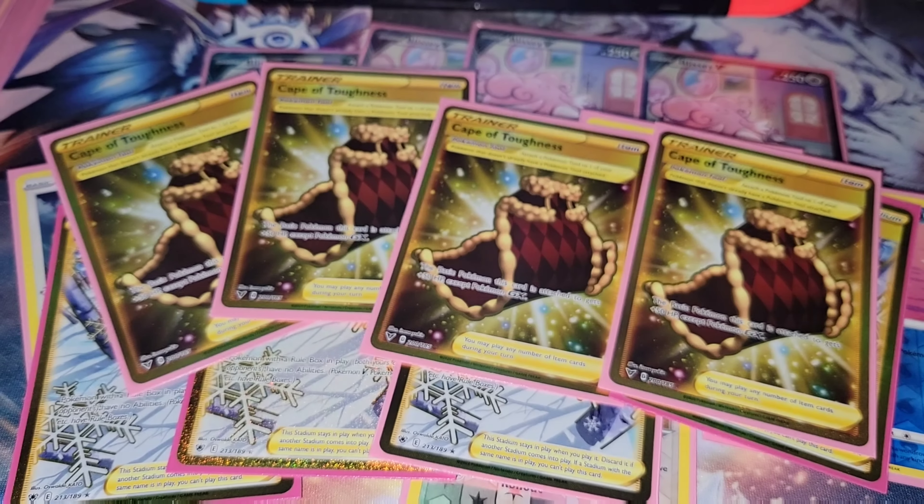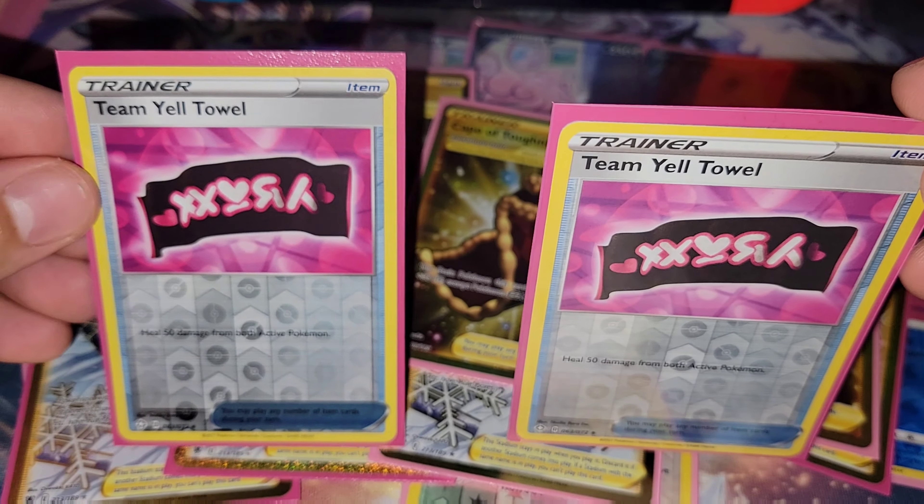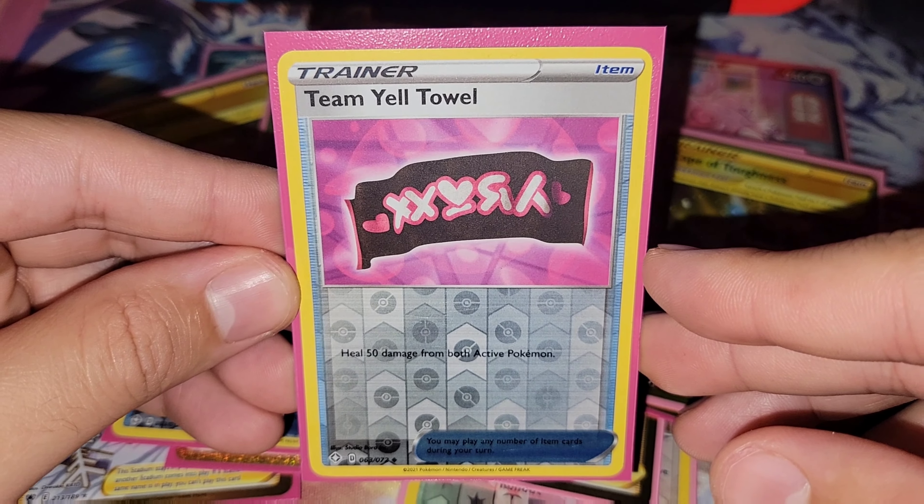We are taking Double Twin Energy Towel — heal 50 damage from both active Pokemon. It's just another way to heal. And then we have the Double Escape Rope: each player switches the active Pokemon with one of their bench Pokemon, and your opponent switches first.